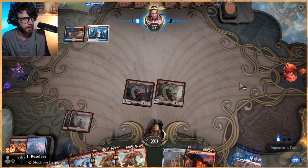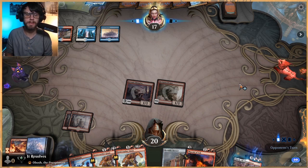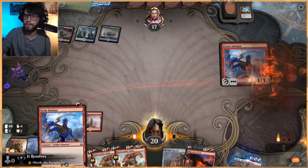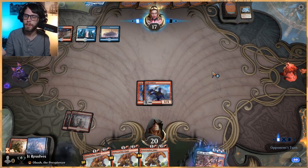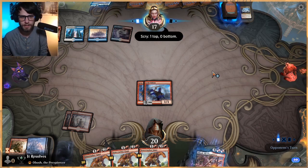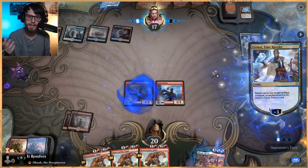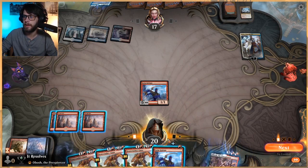Some exciting news — very exciting news, actually. I got confirmation this morning that the rest of the land cycle that we created — we've got a few here — the rest of those are on their way, and I could not be more excited. I know a lot of people were asking when they'd be available, wanting the full cycle. We happened to order the proofs off of the islands, which is why those were available first, but they will be here very soon.